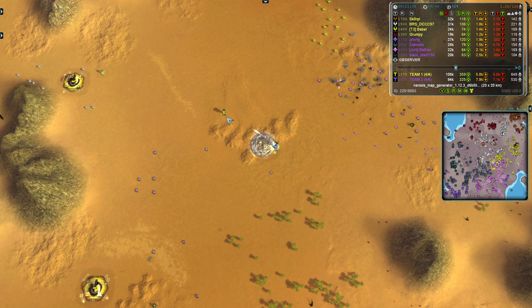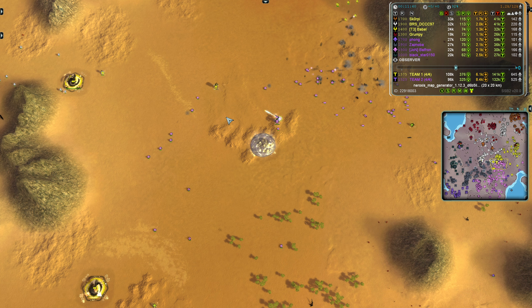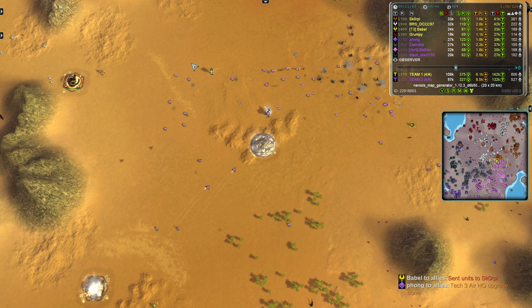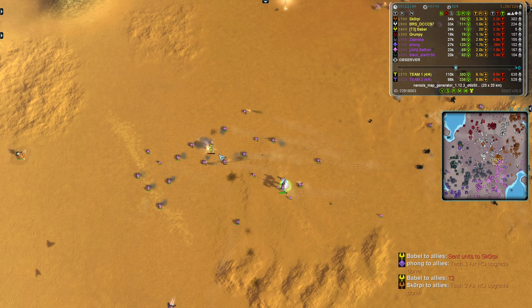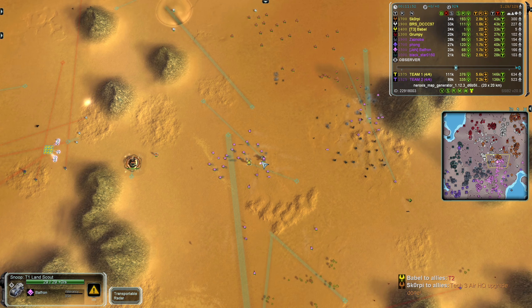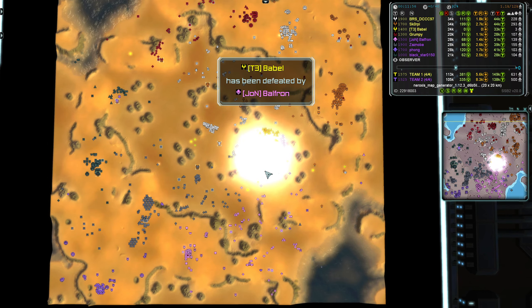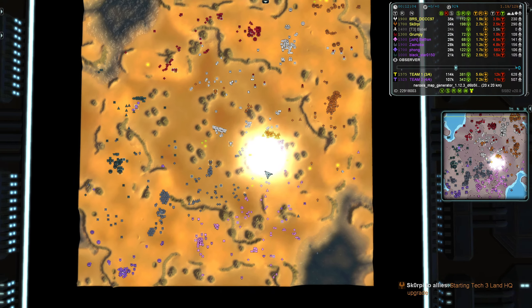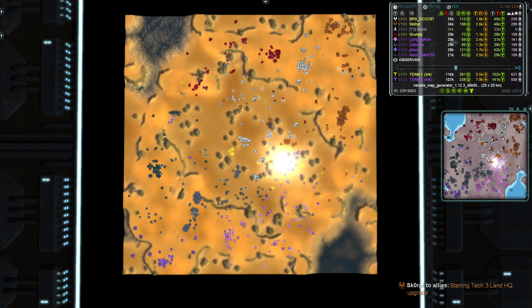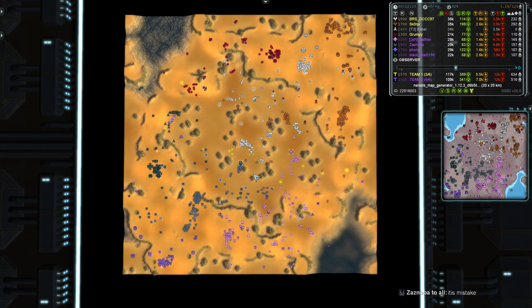Babel is the only player beyond the halfway mark but is surrounded — Balfron on one side, Zaz on the other. Brazil is behind his flank and orders a pull back. Zaz is pushing a few units through and Balfron is overcharging with units. Babel realises it's over and decides to walk towards the enemy to get as many kills as he can. Babel is the first player to bow out, just inside the 12th minute, as Balfron dispatches him. Aggressive play from the 1400 didn't pay off.